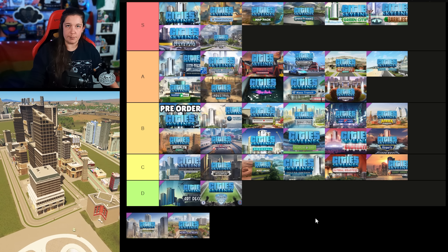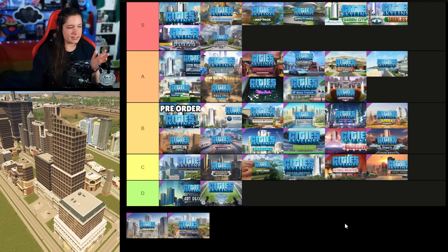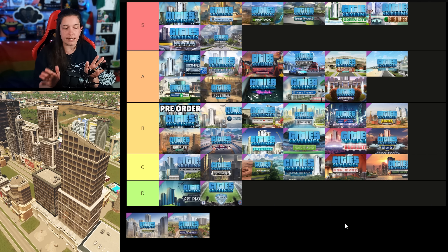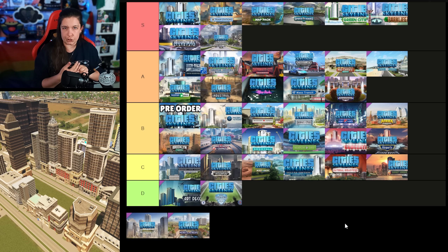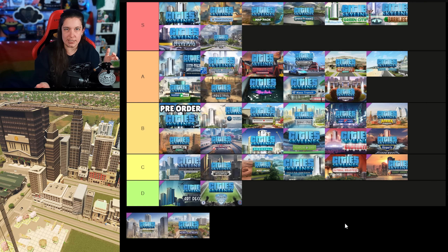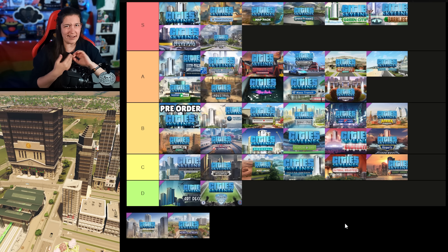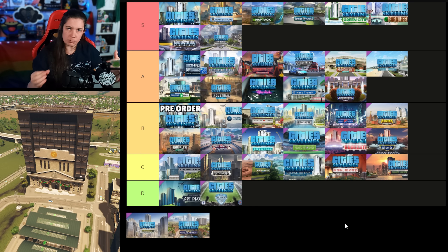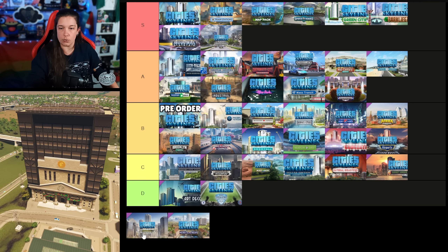The Financial Districts DLC came out on the 13th of December 2022. The office buildings that come in this pack are visually lovely — I think they're really, really nice looking. I love having more variety in my growables as always, but the stocks themselves are really cheesable. If I'm going to go into the stock market and try to make some money, I'm just going to cheese it. And the stock market building that grows is kind of heinous looking — I find I never want to level it up all the way because it's so wild. It's not a bad pack by any means, but I just can't justify putting it beside After Dark, Mass Transit, or Campus. So it is going into B tier.